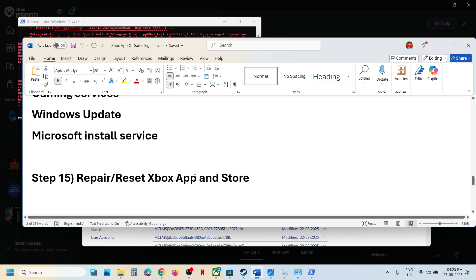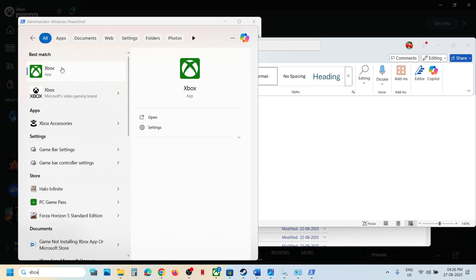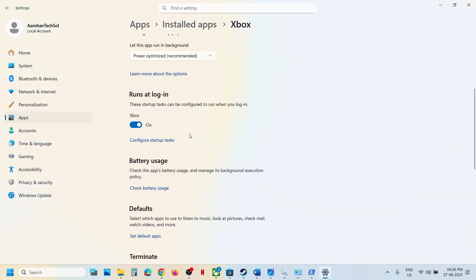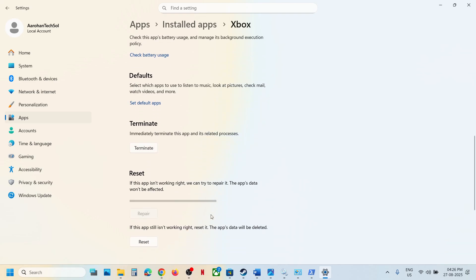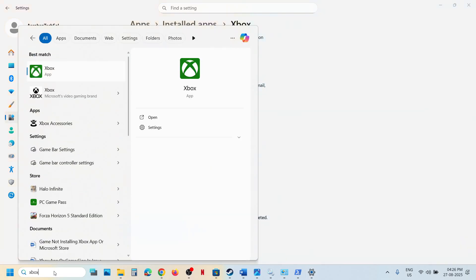The next step is to repair or reset the Xbox app. Type 'Xbox app' in the Windows search box, right-click on it, and go to app settings. Scroll down and click on terminate. Once done, click on repair. After the repair, launch the Xbox app and check. If that doesn't work, click on reset. After the reset, open the Xbox app and check.